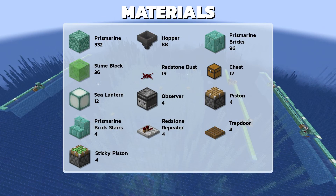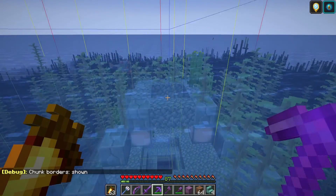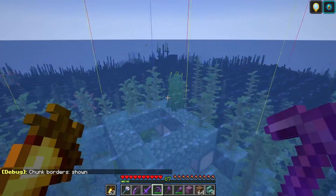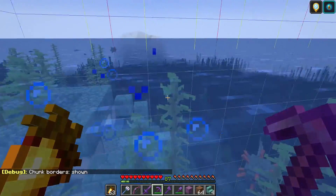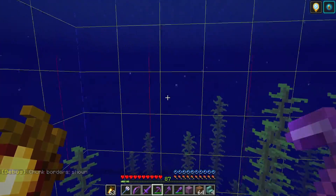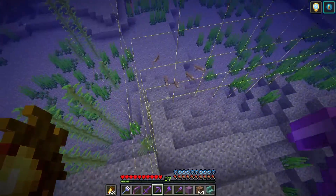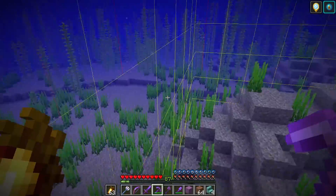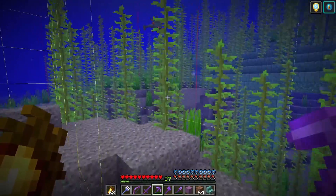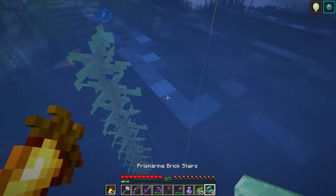Here are the materials I use to build this farm. At this top ring of the monument, press F3+G to show the chunk borders again. Notice that the chunk borders meet right in the middle of this central ring — all ocean monuments are aligned to chunk borders this way and we'll use them to build this farm. From here we're going out to the right three chunks. Just outside this third chunk border I'm going to swim down to the bottom and look for a piece of kelp growing just outside it. If there isn't one I'll take some from nearby and plant it here, then raise it all the way up to the surface.